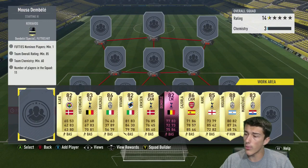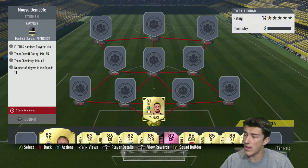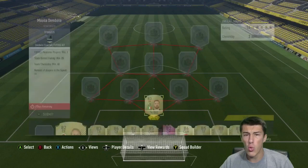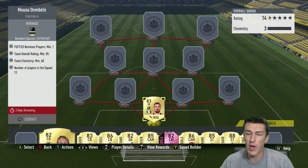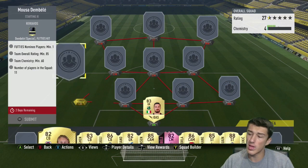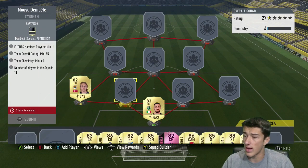So let's go ahead and get started. At goalkeeper, we're going with Consigli — he is an 83 rated card. I used as many 82s and 83s as I could possibly go with. The 82s are about discard price; the 83s are about 2,800 coins, so those are really cheap cards. At left back, we're going with Kajer — he's close to discard price, about 1,200 coins. I went with him because he's one of the cheapest 82s and he links with Ericsson.